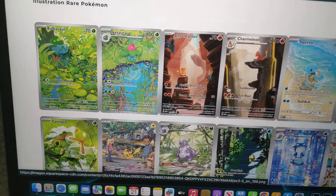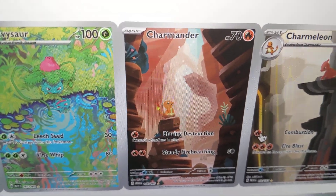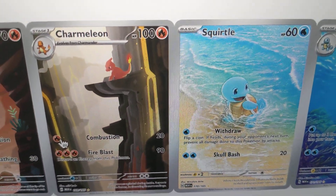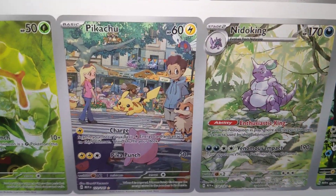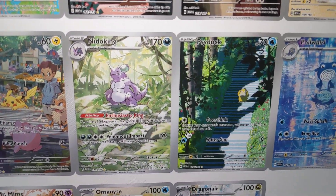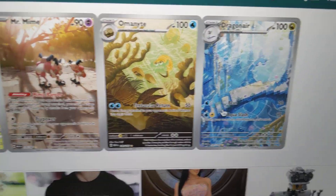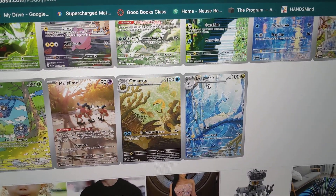We're moving on to the ARs. We got Bulbasaur, Ivysaur seeing its reflection — I love this one right here. The Charmander, the sad Charmander I believe. We got Charmeleon, and then one of my most wanted cards right here, the Surfing Squirtle riding those waves. We got Wartortle, Caterpie, Pikachu is back and getting an AR. We got Nidoking, Psyduck, Poliwhirl, Machoke, Tangela, Mr. Mime, Omanyte, and Dragonair. I'd be fine with any of these — the only ones I really don't care for are Tangela, Mr. Mime, and Omanyte.